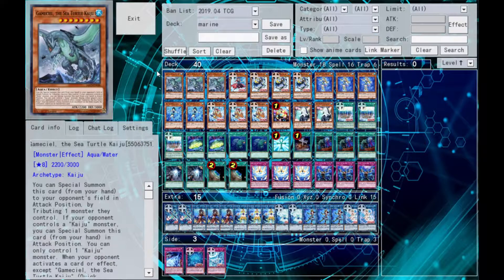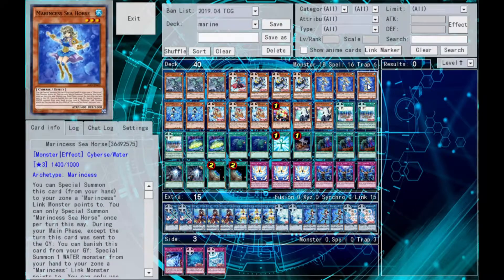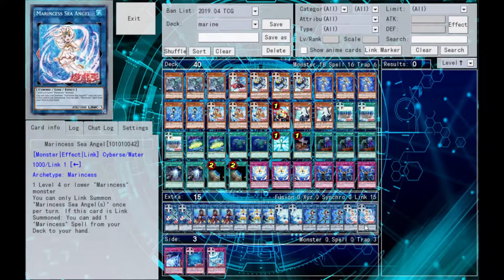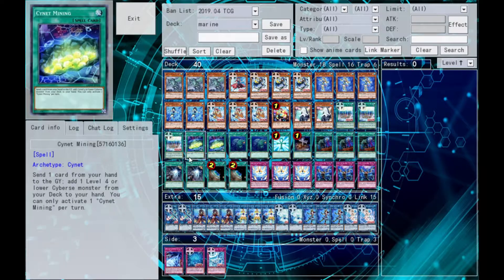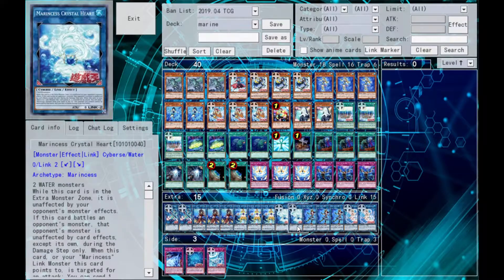That's where our bigger combo comes in. Going into Coral Anemone, you summon back your Seahorse and go into Sea Angel. Sea Angel gets the field spell, which is very important. Then when you go into Sea Angel and bring out Mandarin, you go for Crystal Heart.